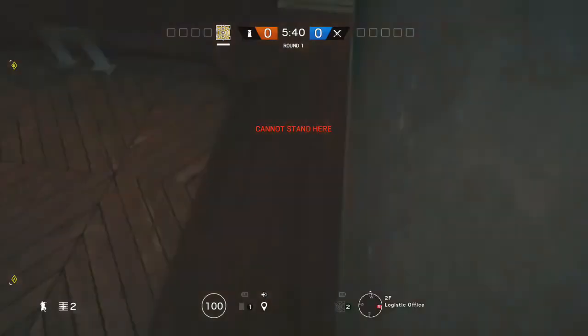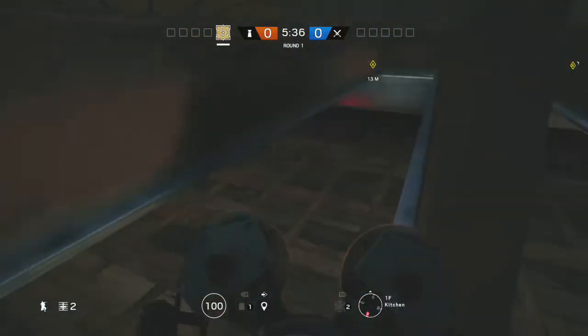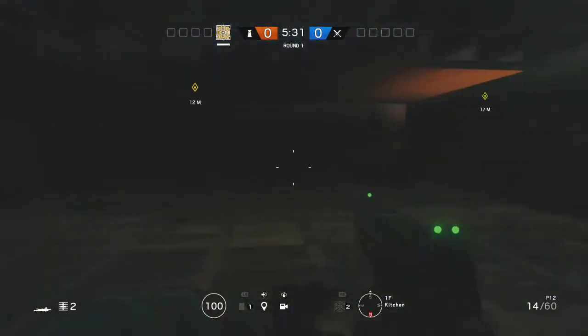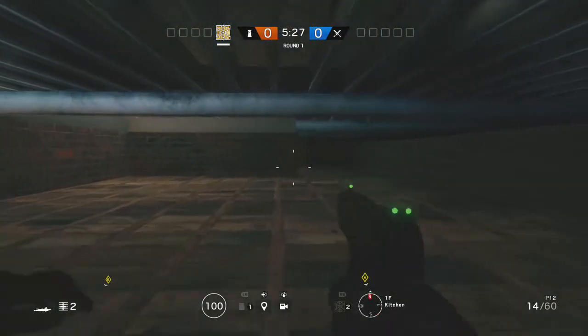If you're glitched into the bookcase, try to find a way to start moving around while holding your ADS. As you can see, you will be glitched into the floor, and if you've seen other glitches on my channel, this is actually right above kitchen.